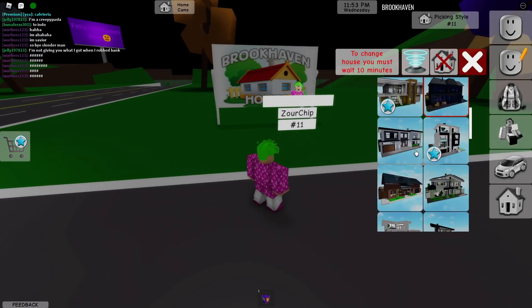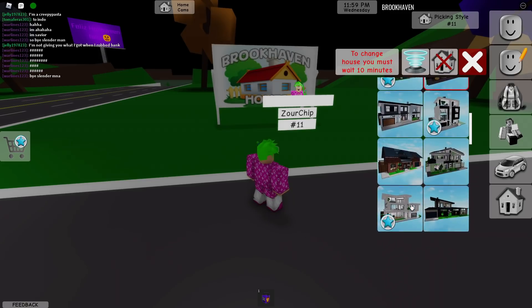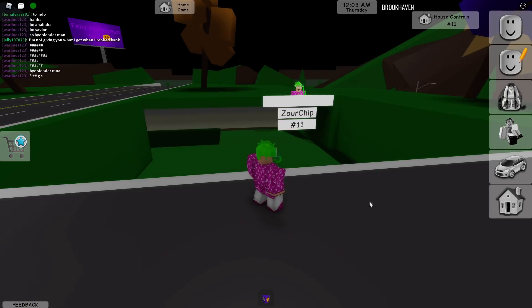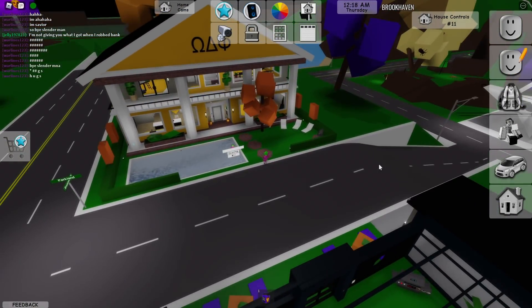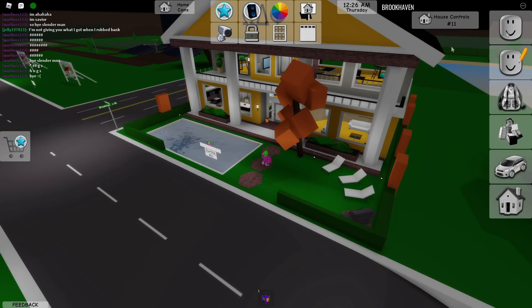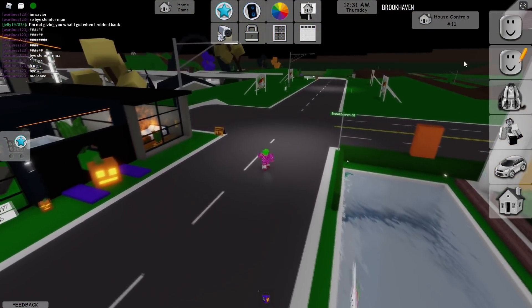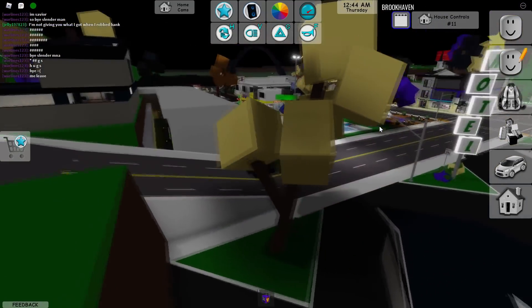We don't have any specifically Halloween houses it looks like, but let's spawn in a regular house and see if it's any different. The house spawned in and it is actually different — we got some pumpkins and the tree color is different. It's like a Halloween special version here in Brookhaven.